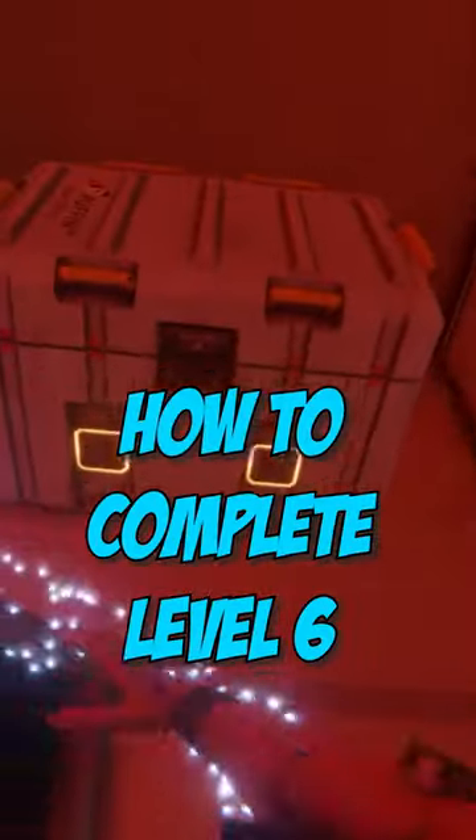Bone Labs just came out and a lot of players are wondering how to complete level 6, Street Punch. So after fighting your way through all the enemies in the level, you want to come into this office and grab this collectible orb.